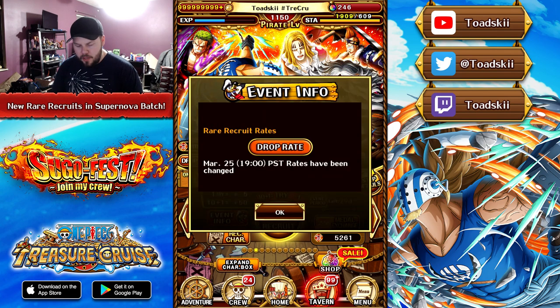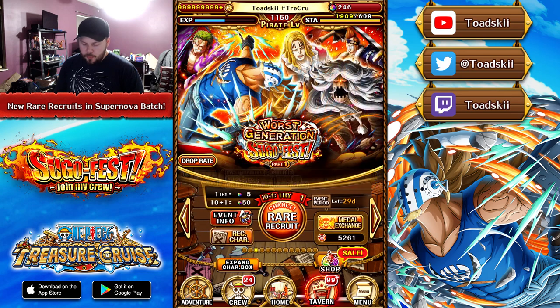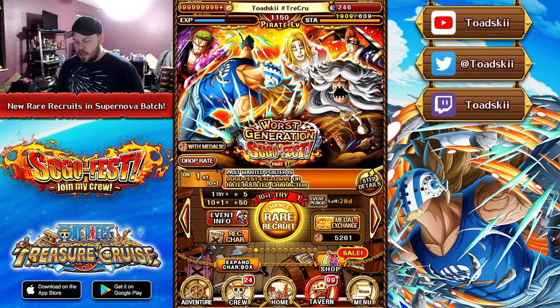The Sugo Fest debuts March 25th for Part 1. You have Part 2 on the 26th and Part 3 on the 27th, so you don't have to wait too long if you are waiting for a specific part. I want to reiterate — May 12th is the big anniversary event, and you probably want to conserve your Rainbow Gems for that. Typically there's always going to be an end-of-month batch, so the end of April there's also going to be another generic Sugo Fest batch. They usually introduce something very fascinating in that batch, so I would highly advise avoiding that if at all possible.